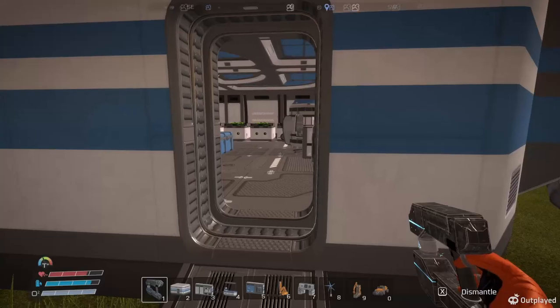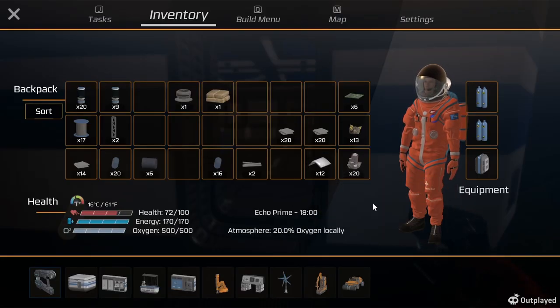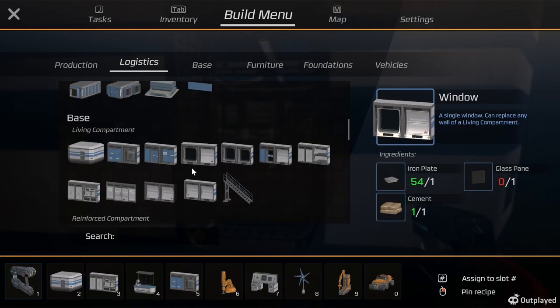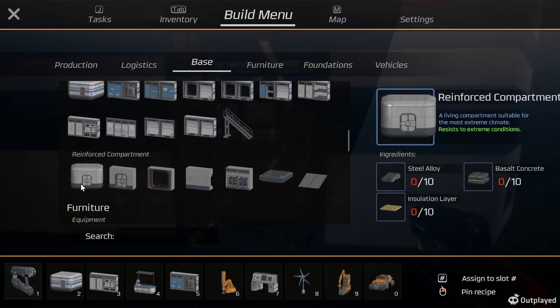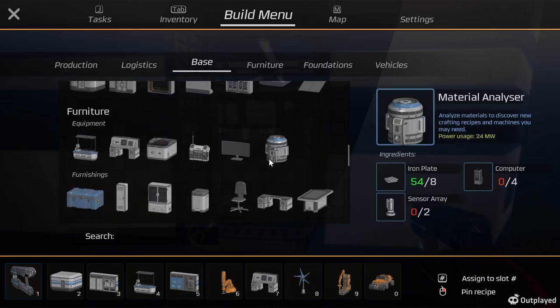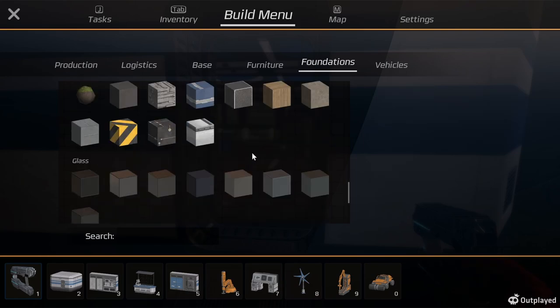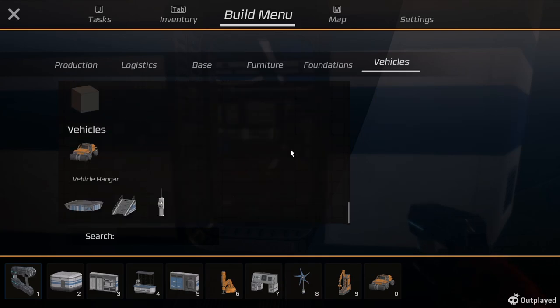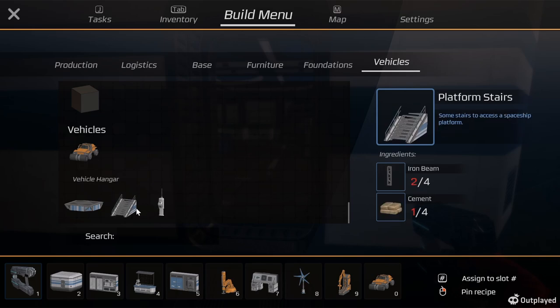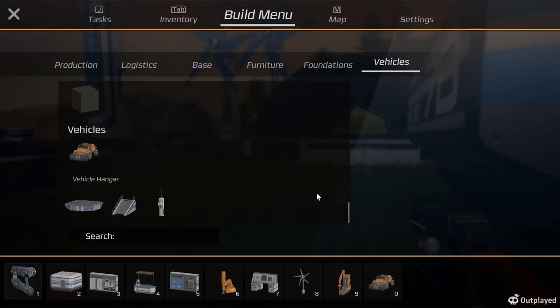I want to start adding to other areas. Okay, we've got these plates now. We are looking to make this reinforced - that's still steel alloy. And to make this, we need that cement again. I'm not really sure how we're supposed to make that, what we have to make first. We've got stairs, and that takes beams.